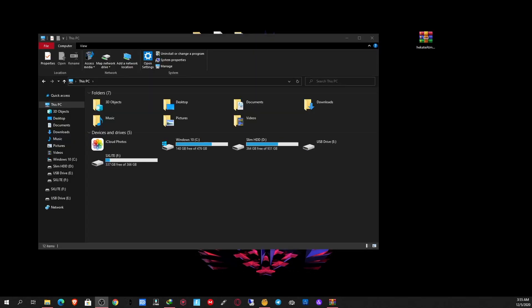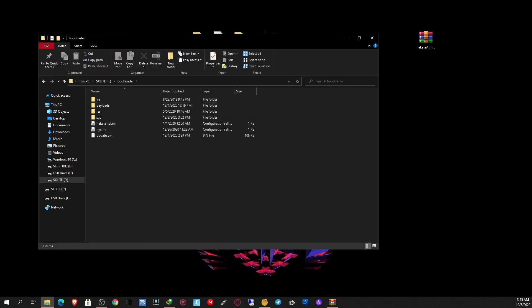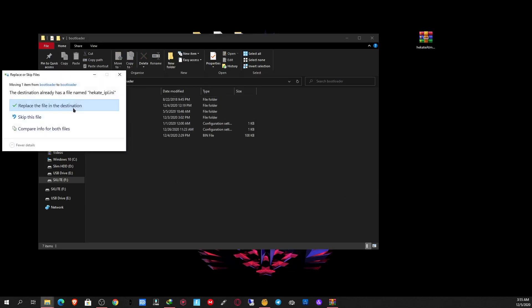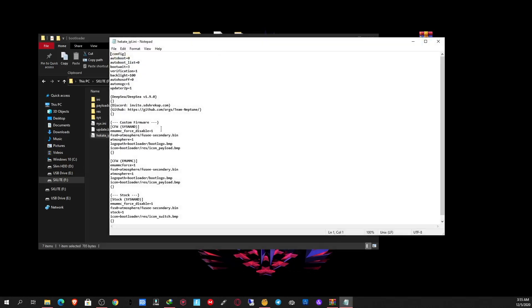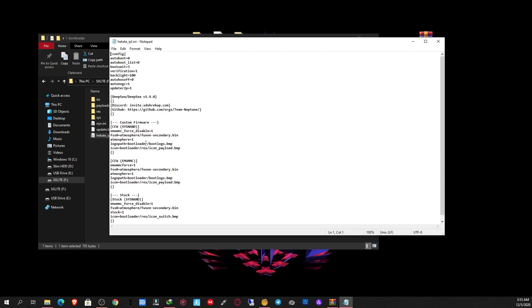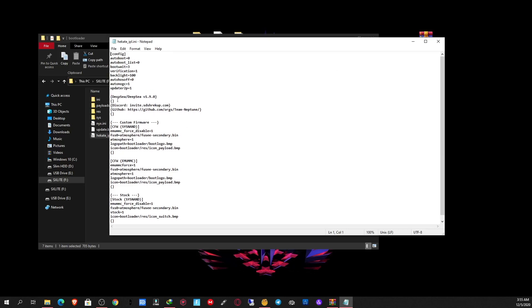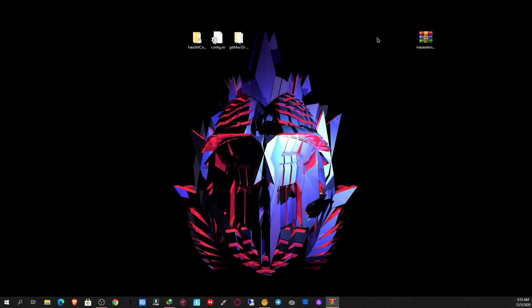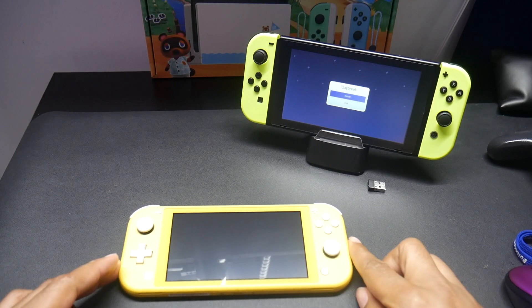I forgot one thing, so let me fix that. Go back to the SD card, go to the bootloader folder, and copy this ini file over and hit replace. I'll also leave that in the description. This contains the boot configurations. I got this from DeepSea — you can make your own, but I'm being lazy and doing this video quickly, so I'm using this one.